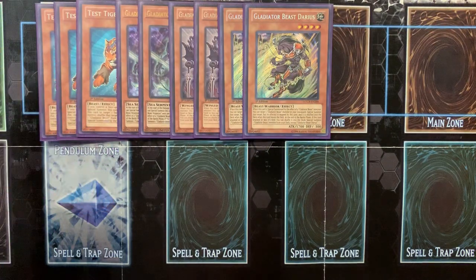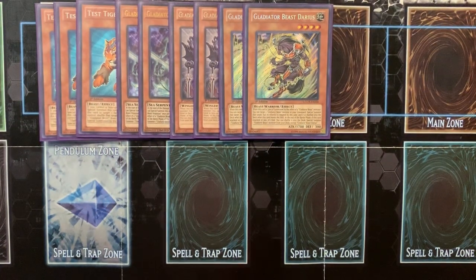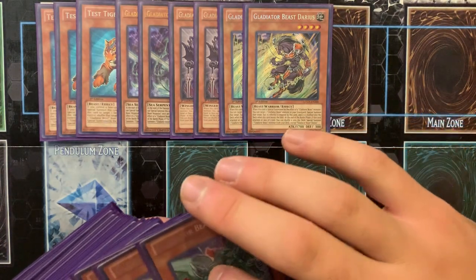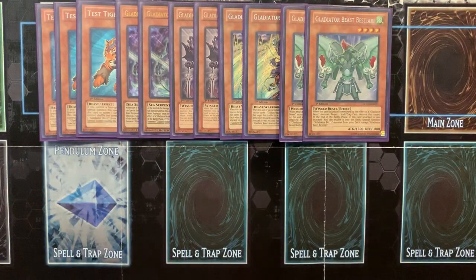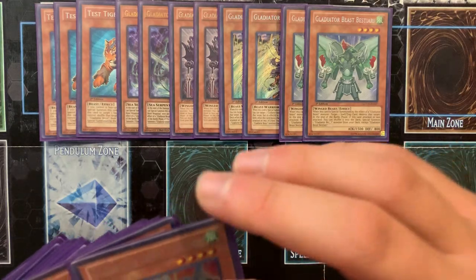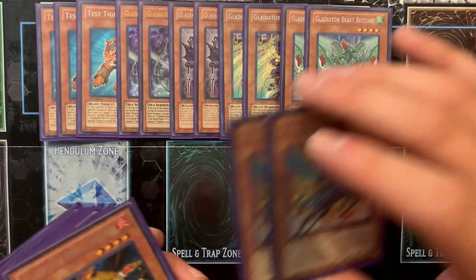2 Darius — Darius is good at 2. He revives Gladiator Beasts from the Graveyard upon special summon by another Gladiator Beast, so worth it. Bessior — you could definitely bump that up to 3 if you wanted to. I didn't because he's searchable off of Test Panther and Gladiator Beast Proving Ground. I just figured 2 is a perfect number for him; I could run 3 but I feel like 2 is perfect.